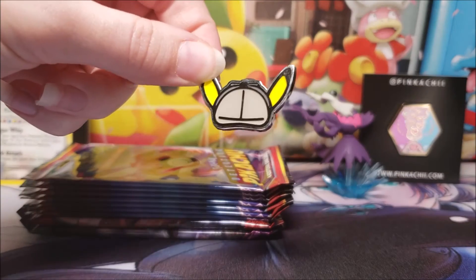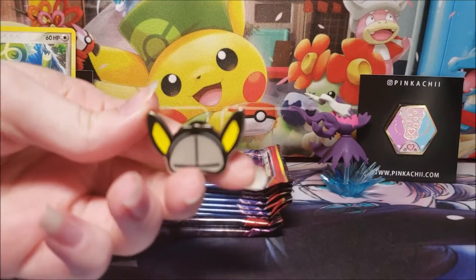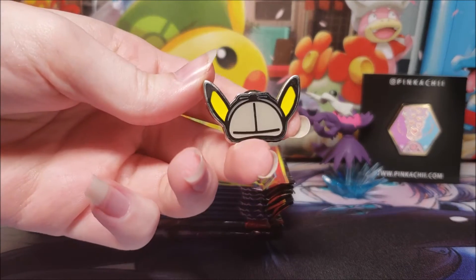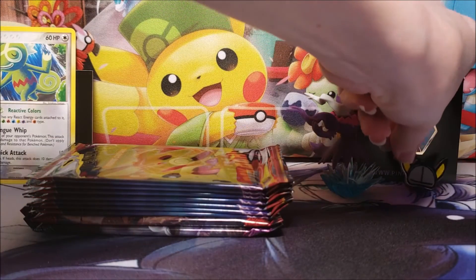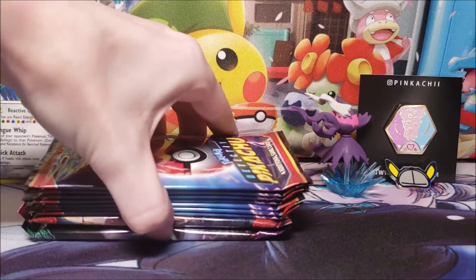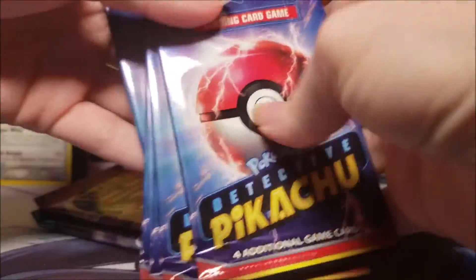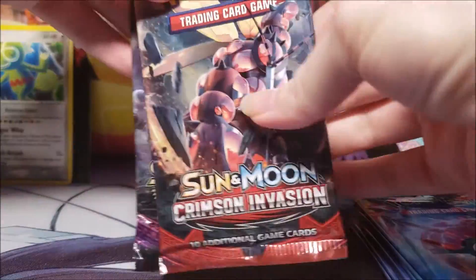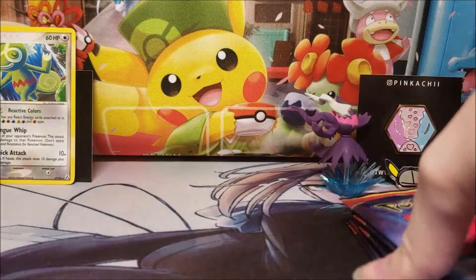Here's the pin that comes with the lunchbox. I like it — this is the main reason I wanted to get the box. I collect pins. The lunchbox comes with seven Detective Pikachu packs, and then it comes with two Sun and Moon packs, so we'll save those for last.